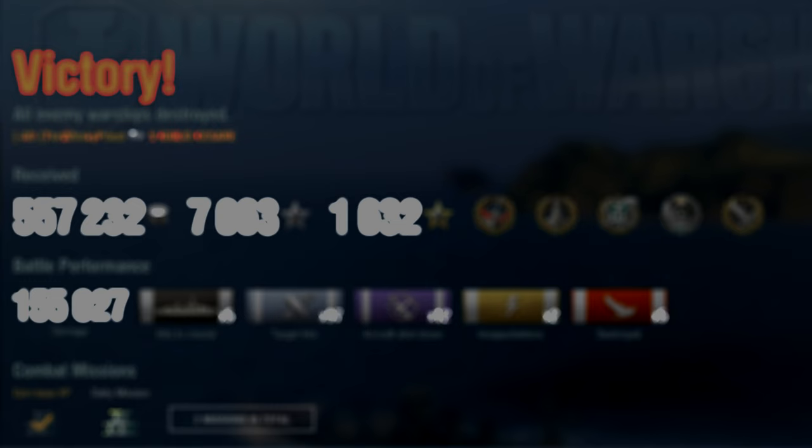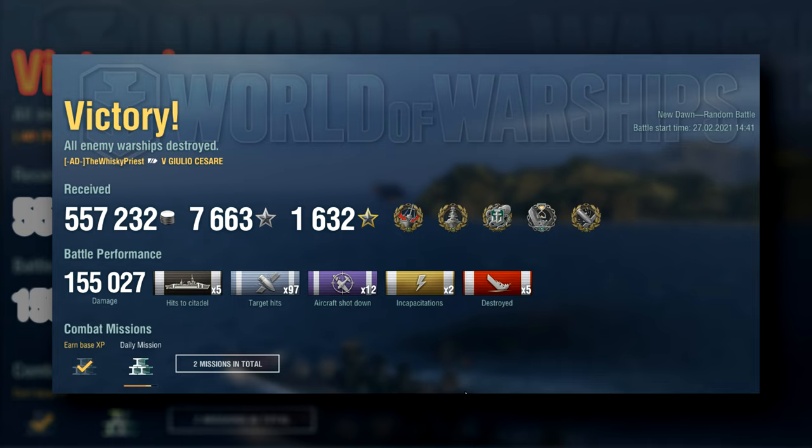That is the game, with over 150,000 damage — absolutely brilliant. Now we'll go over and have a look at the end result screen. 155,000 damage, 5 kills with the Kraken, and just an amazing end score screen to see. He has got the Confederate award, the Dreadnought award, the Kraken Unleashed award, as well as First Blood and High Caliber. He managed to get five citadels and 97 target hits, so he was just three off getting the concealed reserves talent activated. Manages to shoot down 12 aircraft, two incapacitations, and gets the five kills. Overall that was an amazing replay to watch.